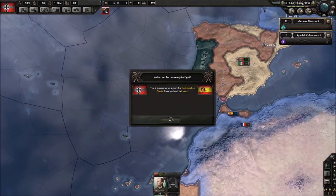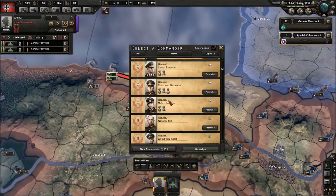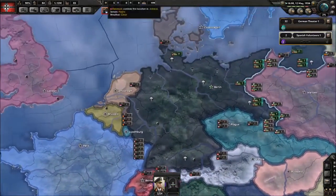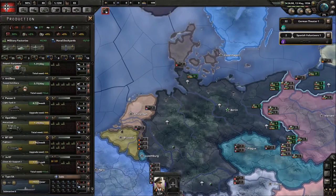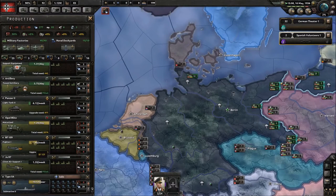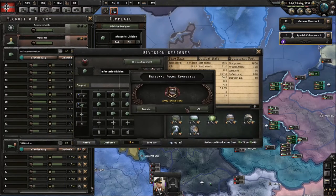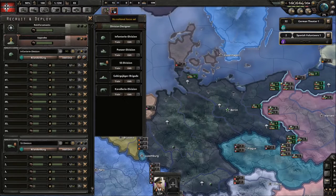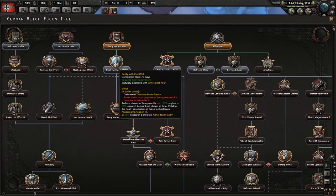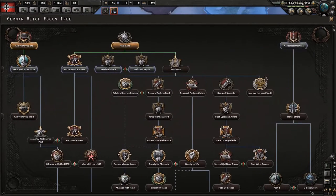What I'm going to focus on now at the beginning is making sure our logistics is in good shape. We're going to focus on not airplane logistics — that's not very important early game. It's infantry equipment and artillery that matters when you change your templates. Now I've got Army Innovations.